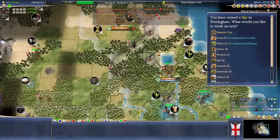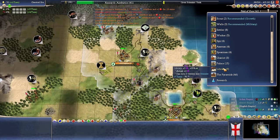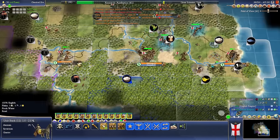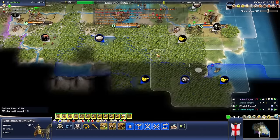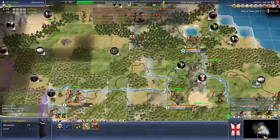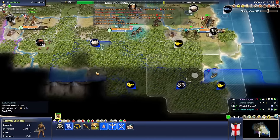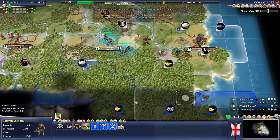Because we don't have catapults, it's going to be that much more important to maybe do the revolt encouragement in these cities. We're going to build a library here mostly because it generates extra culture for us. I'm going to take this whole stack and move downwards. Mr. Spy, send you down that way — and that's probably a city on a hill, which will be very difficult to overcome.